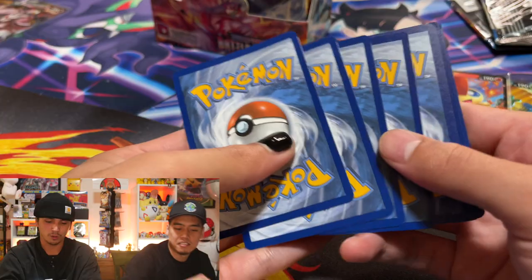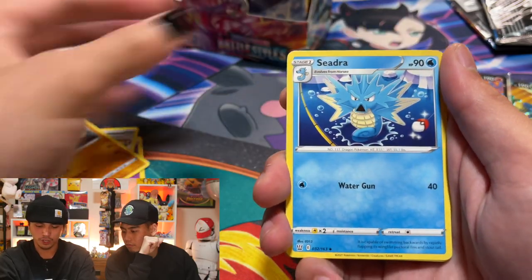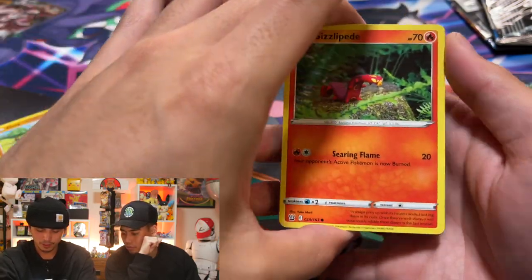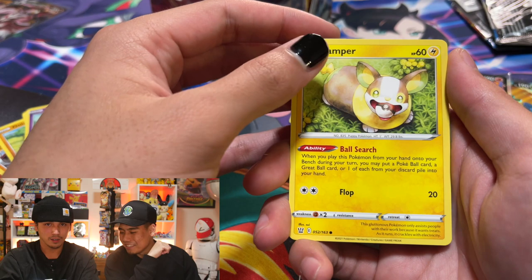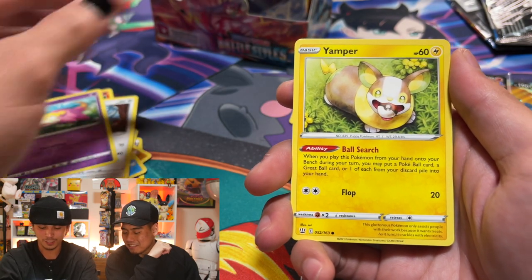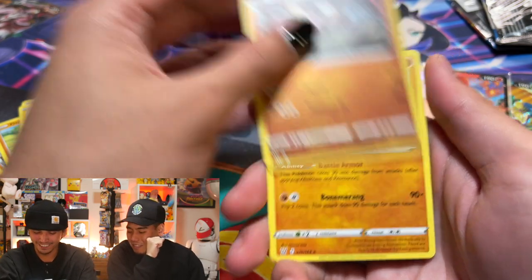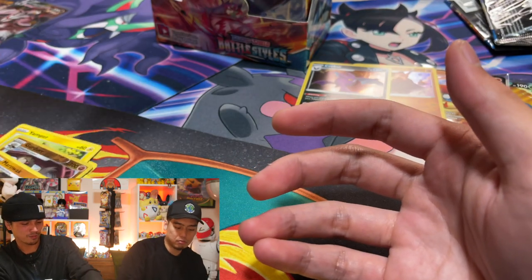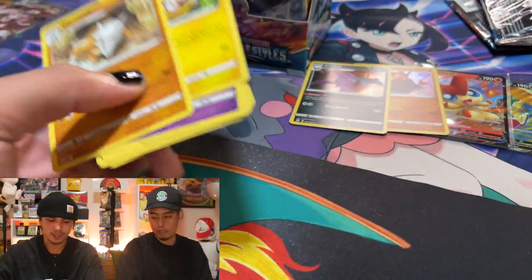If I pull a Slowbro right here I win — one, two, three, four from the back. Here we go. Psychic energy, Urn of Vitality, Gurdurr, Sidra, Onyx, Sizzlipede, Glameow, Galarian Slowpoke — Yamper. I got the Galarian Slowpoke, he needs his older brother. Behind the Gurdurr we have a Marowak. Not the best pack battle start for me — Trevor's still technically in the lead. But four hits already, that's what you want from the first half.